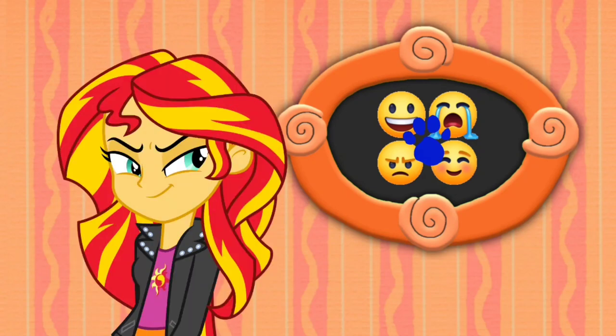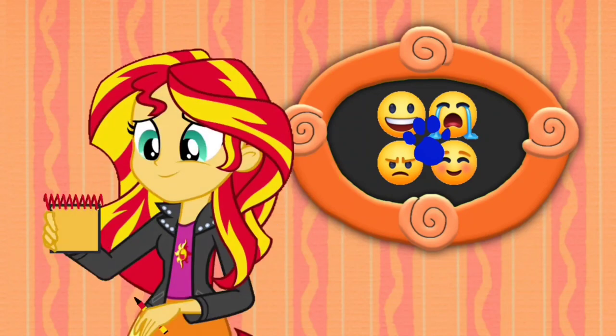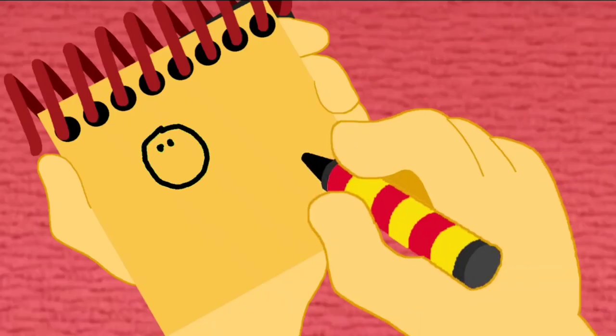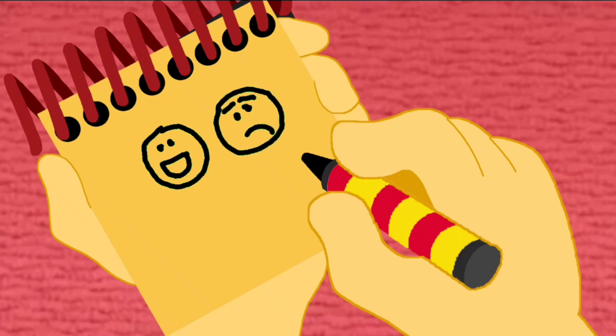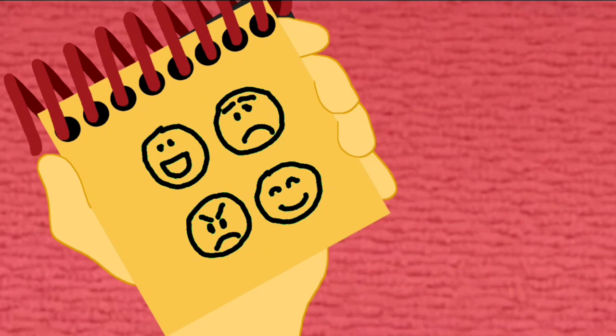You know what we need now? Our handy dandy notebook! Right! Okay, so these emotions. First we draw a happy face, a sad face, an angry face, and a joy face. And they're these emotions.